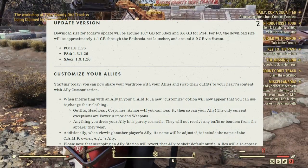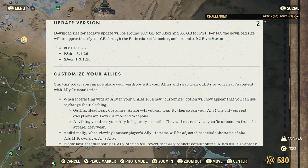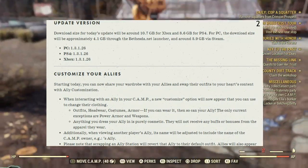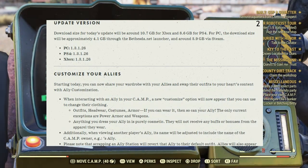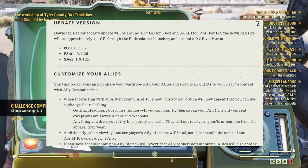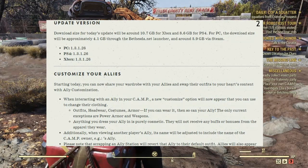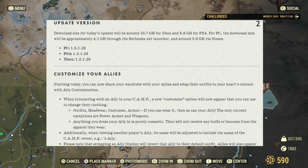Now for Customize Your Allies — starting today, you can share your wardrobe with your allies and swap their favorite outfits to your heart's content with ally customization. When interacting with an ally in your camp, a new Customize option will now appear that you can use to change their clothing, outfits, headwear, costumes, and armor. If you can wear it, they can too. The only current exceptions are power armor and weapons, but we know a sneaky way to have them pick up those weapons.